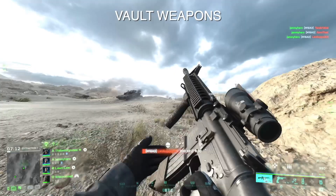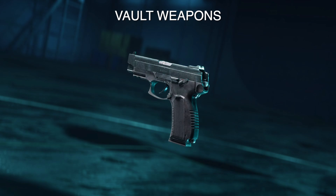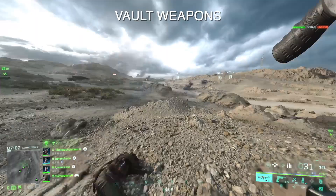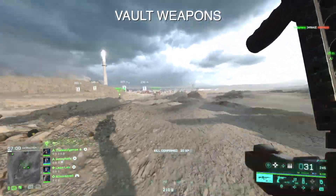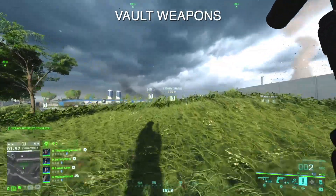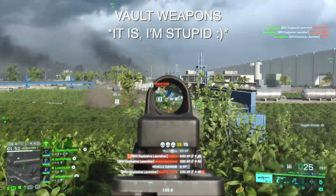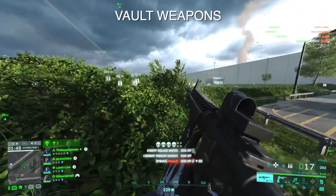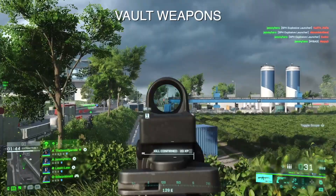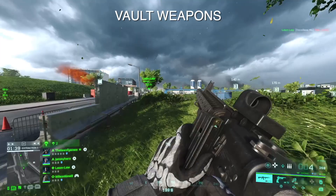On the big list of changes, we have the new Vault weapons: the AEK-971, the RPK-74M, and the MP443. All of these weapons are very anticipated. From Portal, the AEK seems a little floaty — we'll see how it performs in All Out Warfare, and I'll have my full thoughts tomorrow. The RPK I don't think is in Portal, so I'm very excited for that one. The MP443 is a fine sidearm; it also has a neat little secret reload, so keep an eye out for that. Full review coming tomorrow.